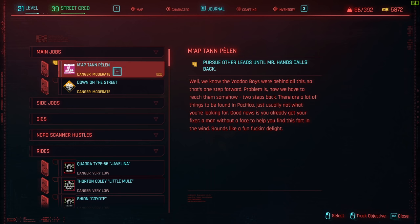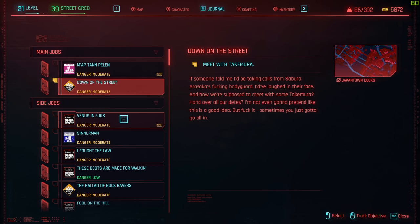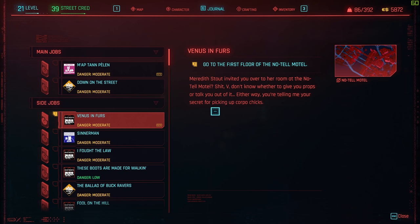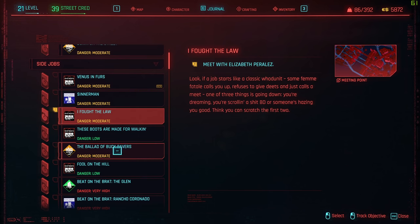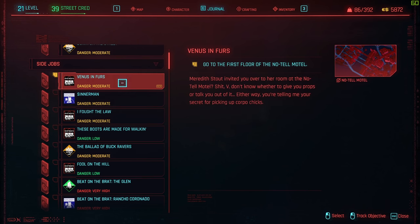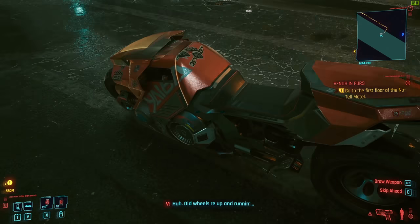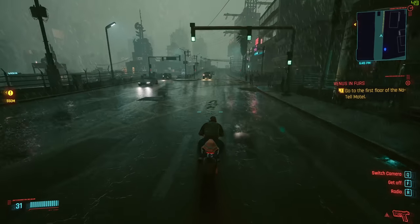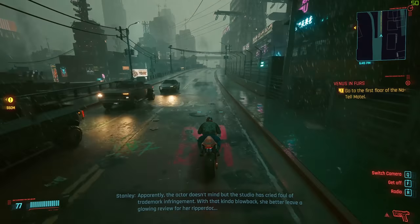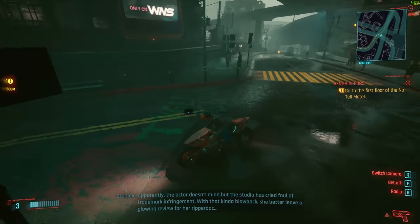Pursue other leads until Mr. Hands calls back. I don't want to jump into the Takamura mission right now. Let's go find Bill Jablowski — this was a mission I picked up just randomly the other day. Let's go see what the lady wants. Old wheels are up in mud. Apparently the actor doesn't mind, but the studio is right. Follow the trademark engagement. With that kind of blowback, she better leave a glowing review for her ripper doc.